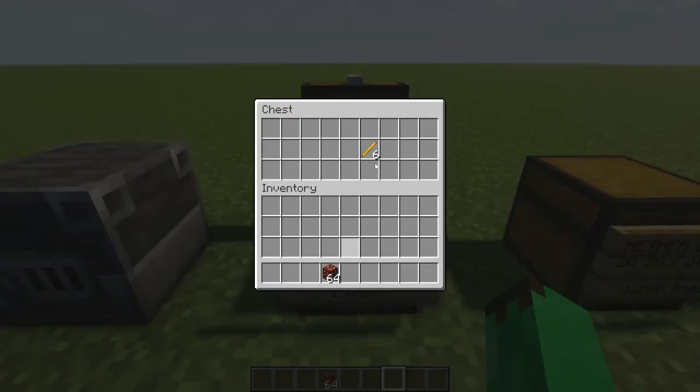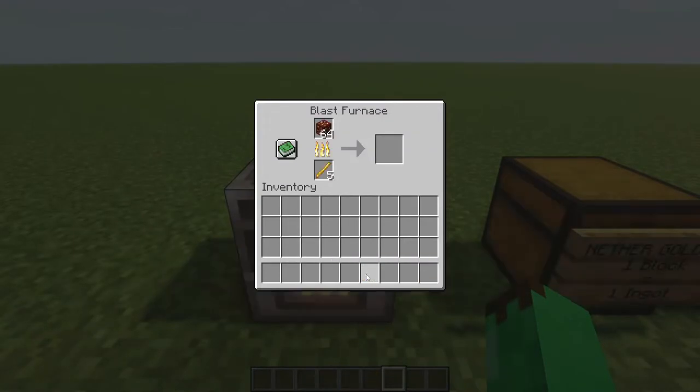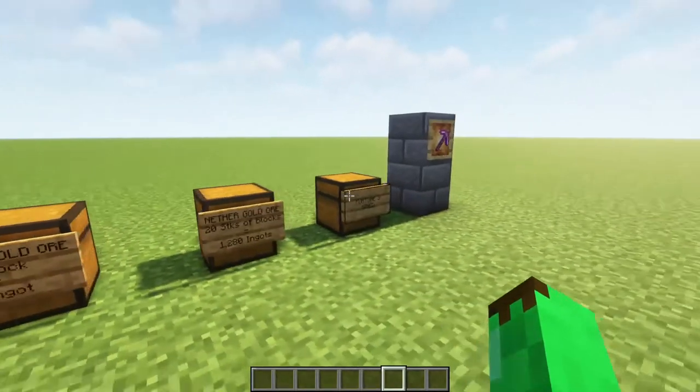If we take a stack of nether gold ore and place it in our blast furnace, we see that we get exactly 64 gold ingots from 64 blocks. So if we had 20 stacks of nether gold ore, we would get 20 stacks of gold ingots through a furnace.